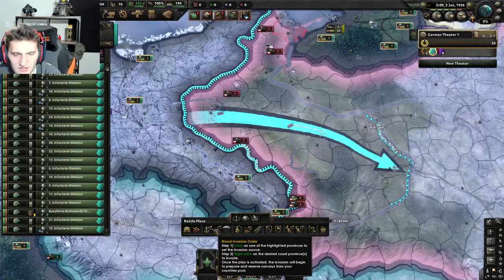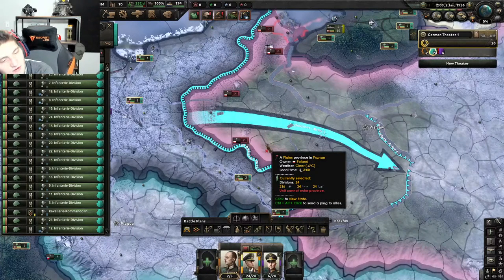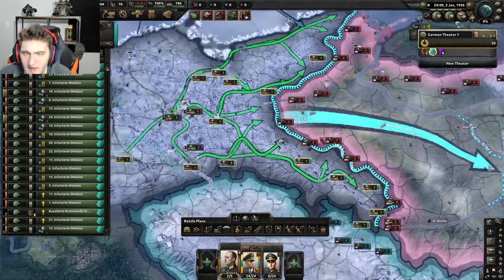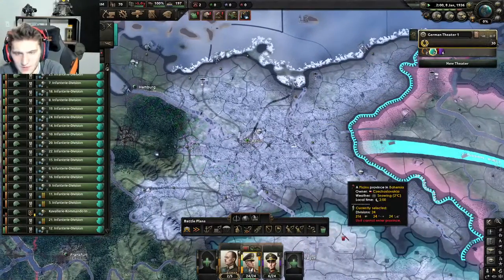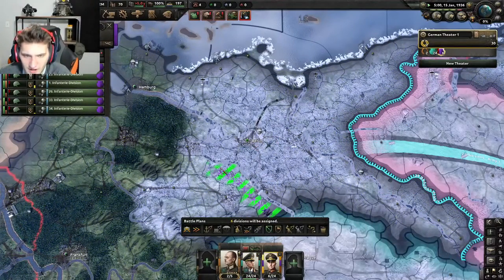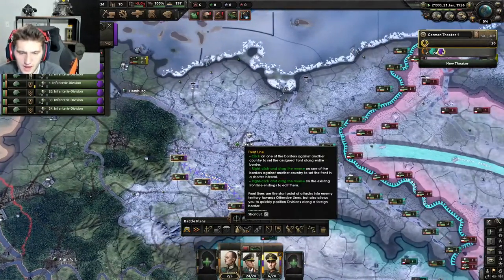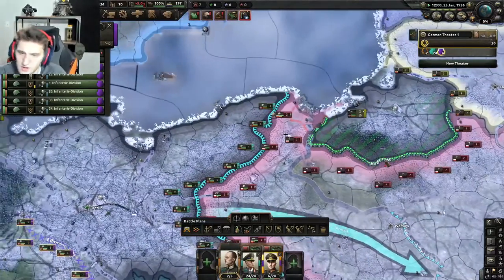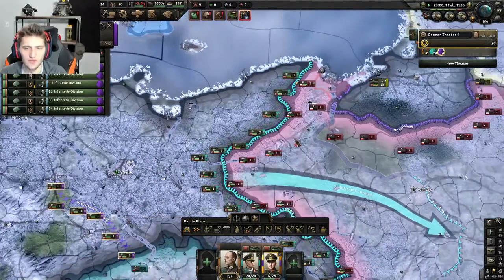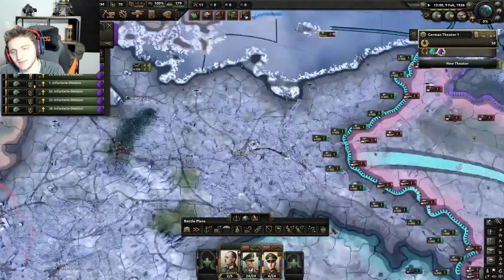To delete orders, left-click on what you want to delete, or right-click that button and it'll delete every order that general's army has. I demonstrated fallback lines — Manstein's army is now moving to the fallback line I set along the river. Their first order is what they'll continue to follow even if you draw new orders. If I wanted them on the front line, I'd hit Control and left-click to assign them there.